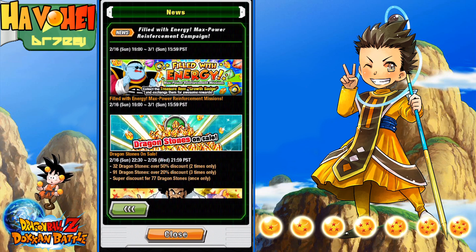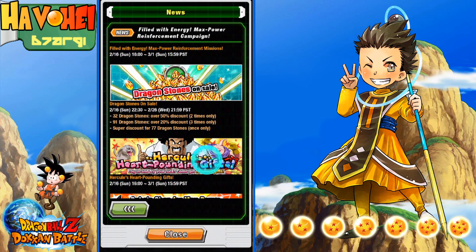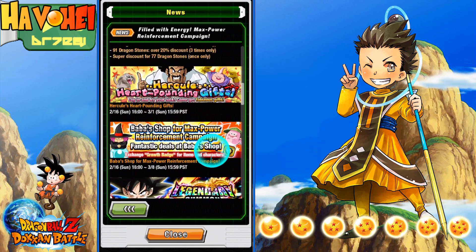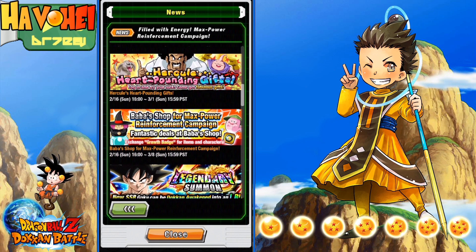There's just this extra super discount for once only and then the rest is just kind of normal — same old, same old unfortunately. Here are the heart pounding gifts. We knew about that, so that's already running right now. And then there's this new Max Power Reinforcement Campaign. We'll go ahead and look at the Baba Shop in a second for what we can actually get.